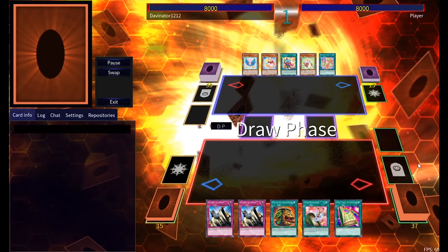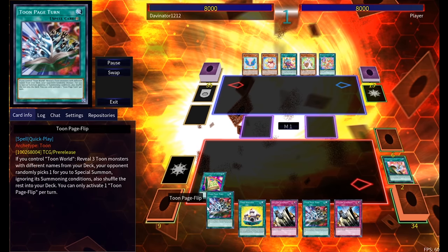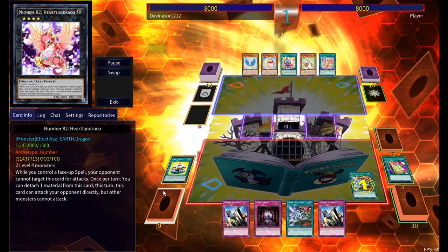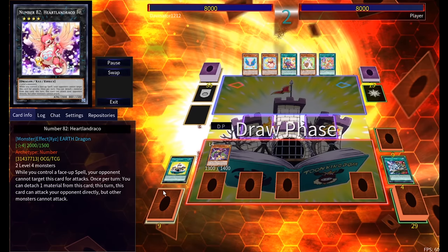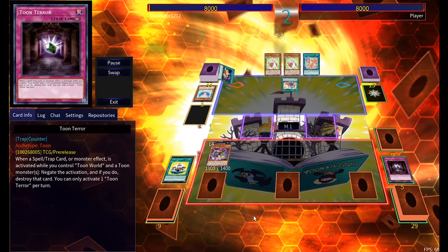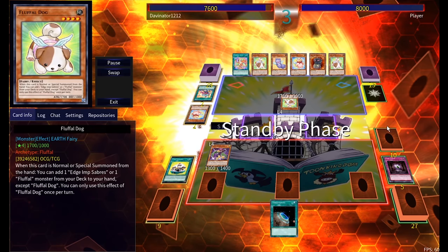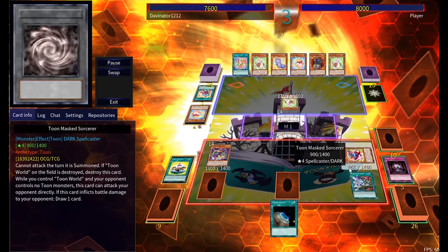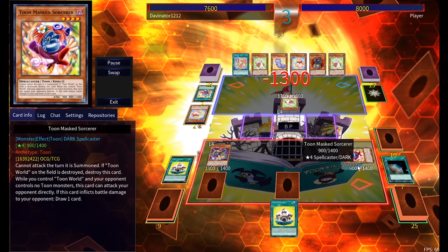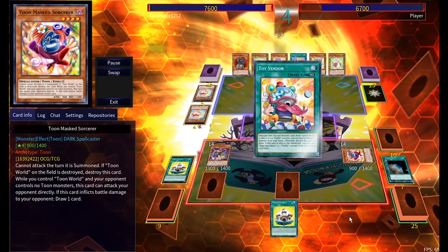This next one is against Fluffal Frightfurs. I opened Pot of Extravagance to get cards but drew two Page-Turns, which is really lame. I got to Toon Kingdom and would have really liked Black Luster Soldier, but Toon Harpy Lady is really handy anyway. I tried to stop him from getting a Toy Vendor but he had one in hand — so he just drew a million cards. He must have misplayed somewhere because he ended up not doing much, and I wanted to use Page-Turn during the end phase but misclicked.